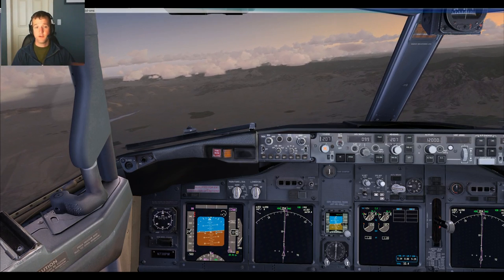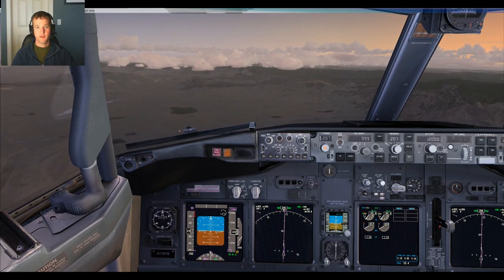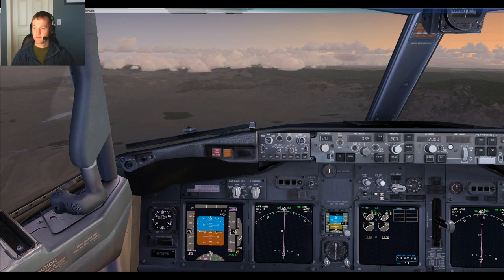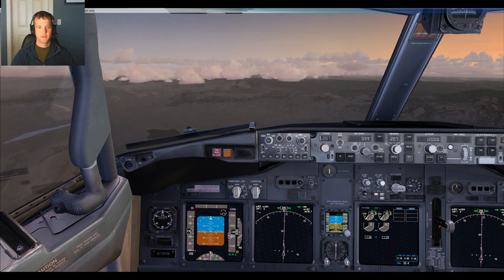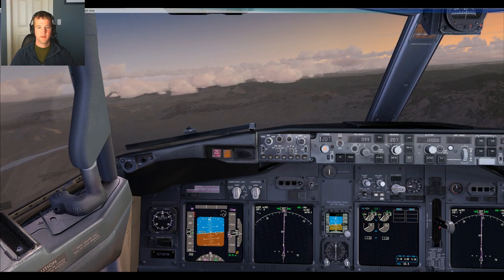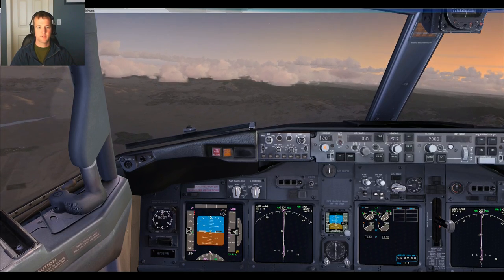300 feet to go. 200. Roll my sleeves up, as if that will somehow help. Pitch the airplane up to cruise attitude. We're looking for about 2.06 on the heading. The wind's really light.